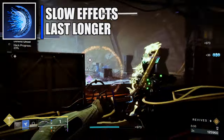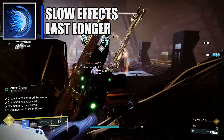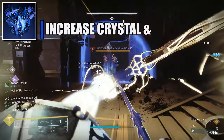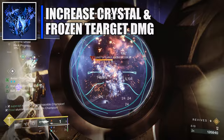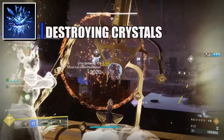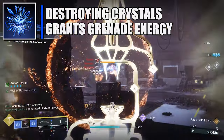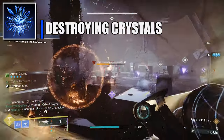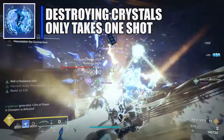For fragments: Whisper of Durance — slow you apply lasts longer; for lingering abilities the duration also increases, and you get plus 10 strength. Whisper of Fissures — increases the damage and size of the burst of stasis when you damage a stasis crystal or defeat a frozen target. Whisper of Shards — shattering a stasis crystal temporarily boosts grenade recharge rate, and shattering additional crystals increases the duration of this benefit.